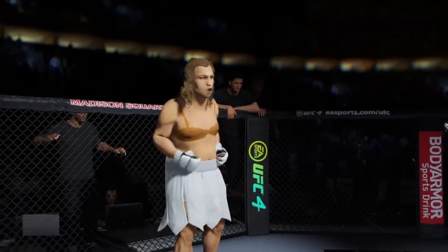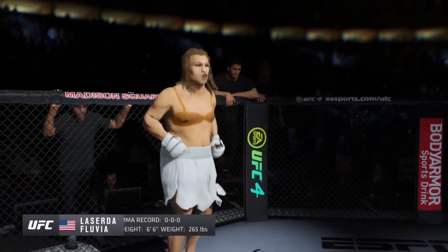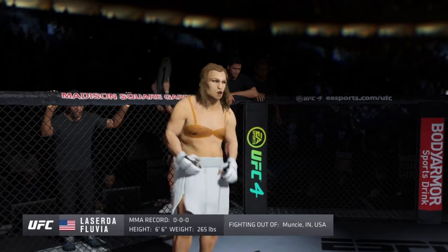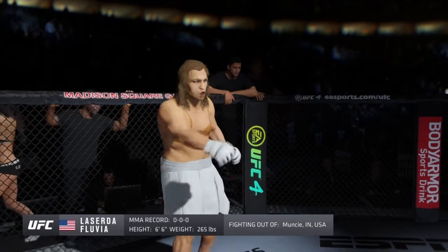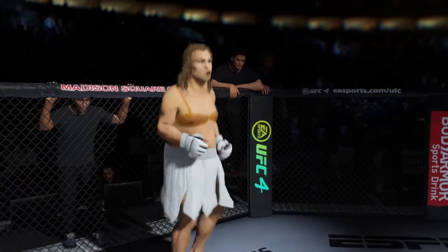And now introducing his opponent, fighting out of the red corner. This man is a boxer making his professional debut here tonight. He stands 6 feet 6 inches tall, weighing in at 265 pounds. Fighting out of Muncie, Indiana, USA — Big!